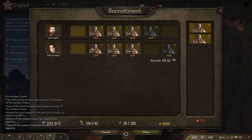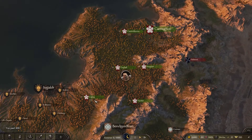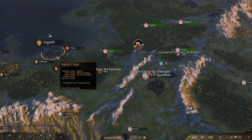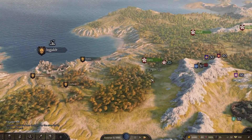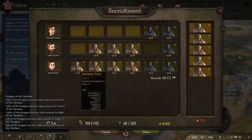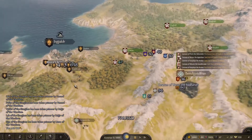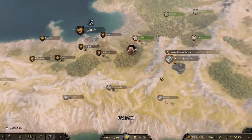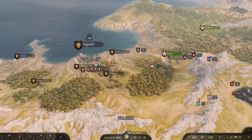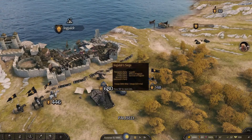Let's recruit some troops here — some more Batanian youth, all female warriors. Again, really cool to see. It's really weird that the females are the fighters. The city is being sieged! Who's sieging them? We might as well pick up all these units though — it's going to cost us money, but it gives us some pretty cool units.